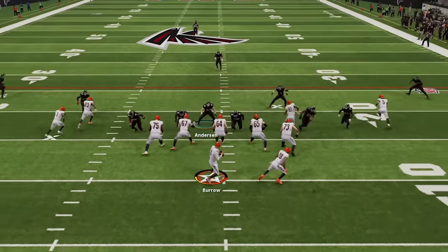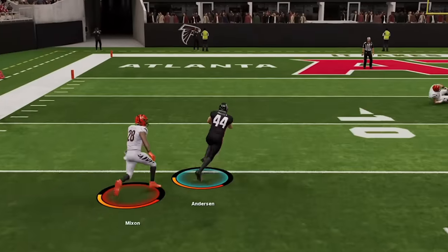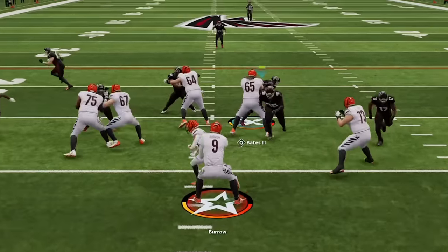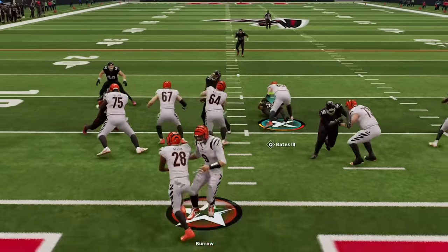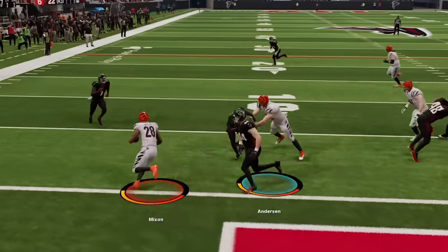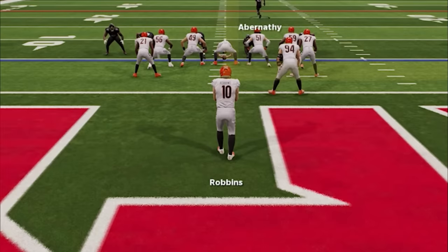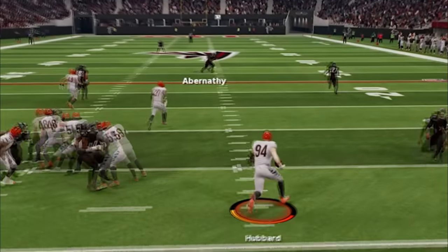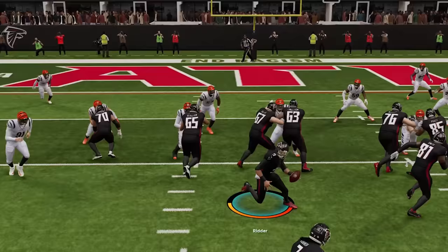On defense we call the cover 1 blitz one more time and follow the drag route to get a user pick six with 91-speed Troy Anderson — I love this guy. Back on defense I switch to the weak safety blitz 3 and get an instant sack from half of the defense. I pick cover 3 on the next play, then stick with cover 3 every play this drive to shut him down and push him all the way back to his own goal line. He looks like he's going to punt before running a fake on fourth and 20 — either calling the wrong play or thinking he could get 20 yards with his defensive end — before rage quitting to end the game.